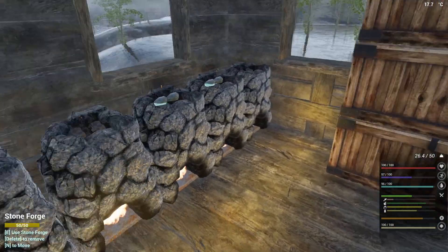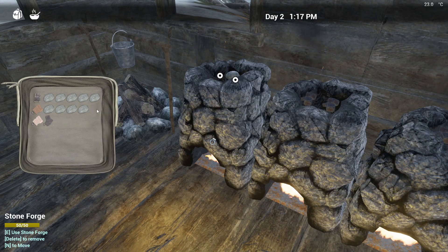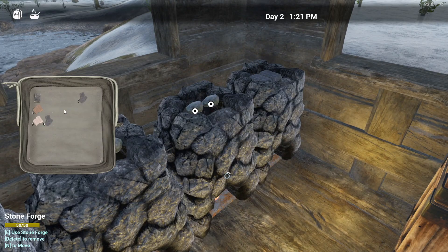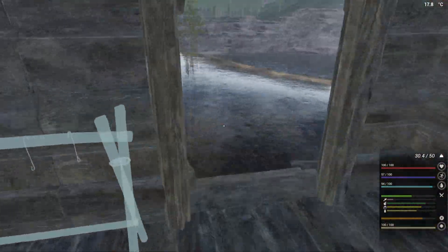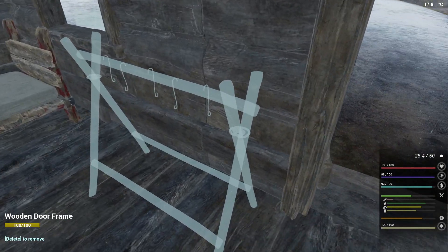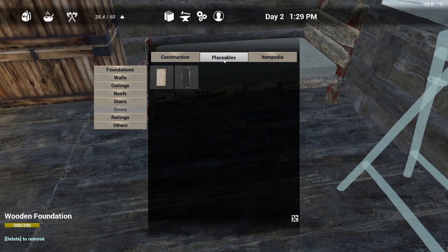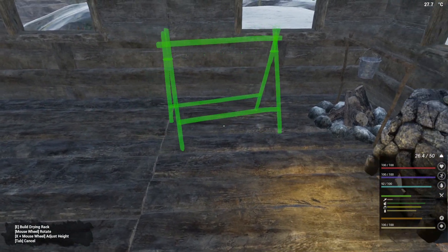Perfect - you guys are just about done. Yeah, if I can get the drying racks going that would be awesome with all that meat - that is just crazy. I won't have to go look for another deer for like ever! So you need nails - drying rack needs iron ingot and sticks. At this rate we're going to need more drying racks.